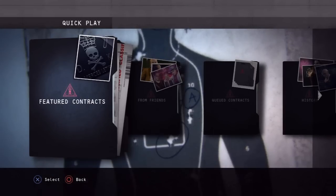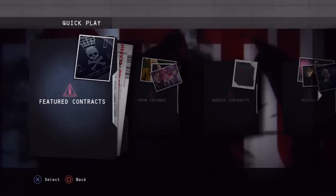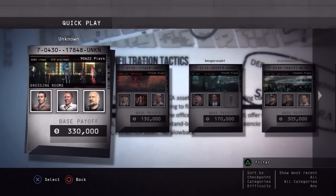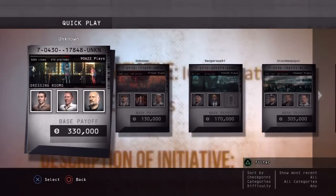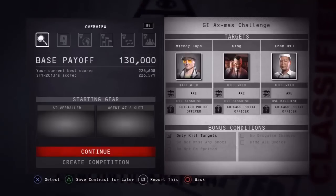Alright, hey guys, this is Michael McKnight here and I'm going to do another featured contract on Hitman Absolution, cause finally they've done another one. It's by Unknown, so I can't really tell you who did it, however it's the same as the G.I. Aximus Challenge.